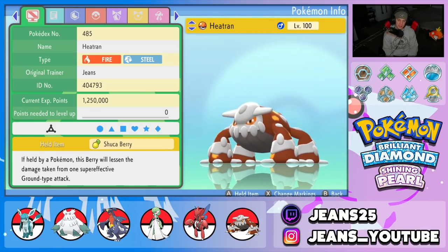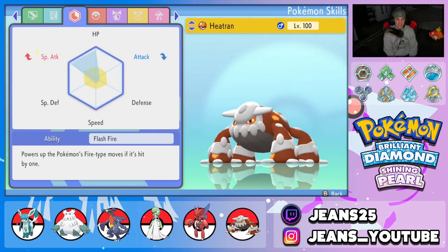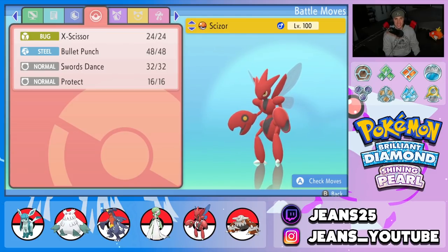Fifth Pokemon is Heatran — really good typing with Fire and Steel. Holding a Shuca Berry to eat up a Ground move. Modest nature with special attack and HP EVs, so it's bulky and hits hard. Flash Fire ability. Moveset is Flash Cannon and Heat Wave for STAB, plus Protect and Taunt to shut down opposing support moves.